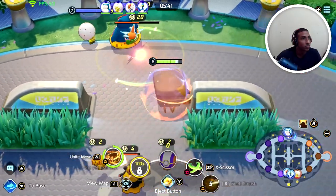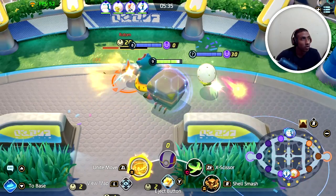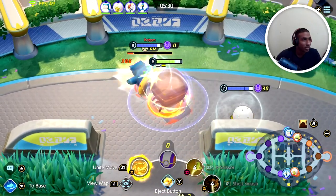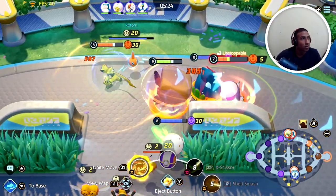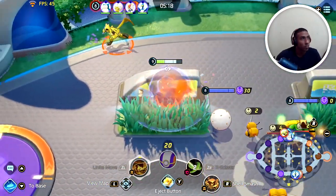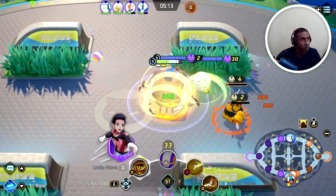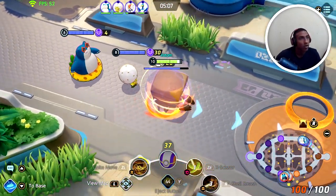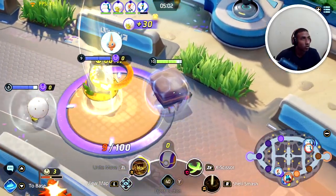When Rotom is up, remember to go and give your teammates assistance. Ensure that the enemy does not steal it and that you help protect your teammates, giving them additional numbers to the fight so that you can get Rotom for your team. Rotom is a very important wild Pokémon, so try to make sure your team gets it and not the enemy. If possible, escort Rotom to the nearest enemy goalpost and score your points — because Rotom is in the goalpost, you will instantly score points without charging.